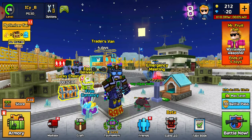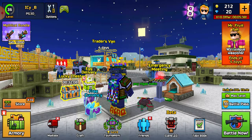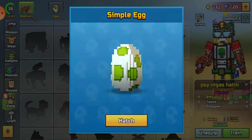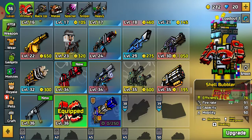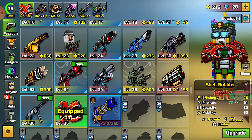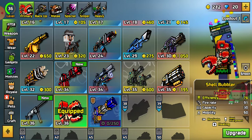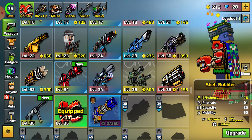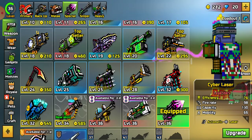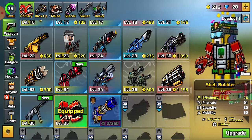Now let's get into the video. Alright guys, so you see I have the Shell Bubbler, right? I didn't buy this with money — I bought this with the method that I used. And this is 210 gems, I think. And I got the Cyber Laser, and you're like, how the heck did you get the Cyber Laser? It's not even in the game. Well, actually it is.